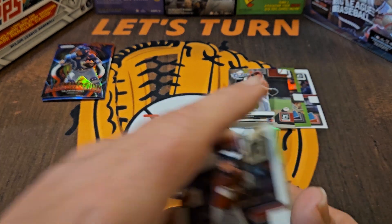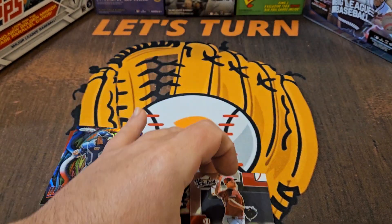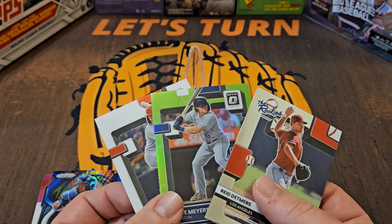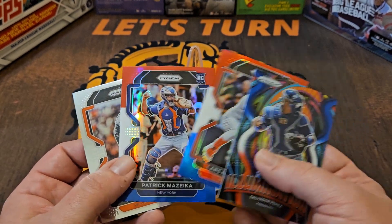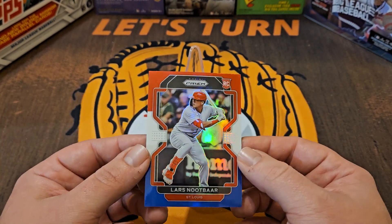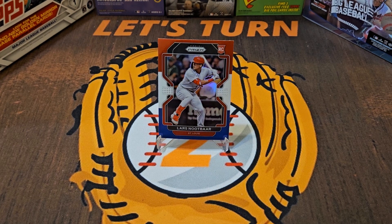I don't know, folks — what do we think? This might be a draw. These were a couple of — whatever you call them — value pack or hanger pack — pretty underwhelming. I will give the slight edge only because of simple math: we have three cards here and four cards over here. I'll give Prism the win. Best catch goes to the Lars Nootbaar red, white and blue parallel rookie card. Let me know who you would have voted to win between these two packs and who you thought the best catch was. I'll see you all on the next one — take care.